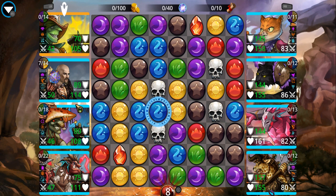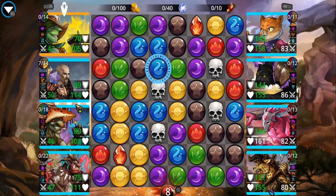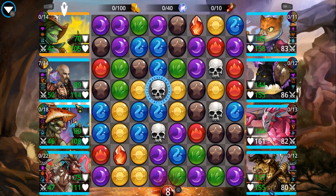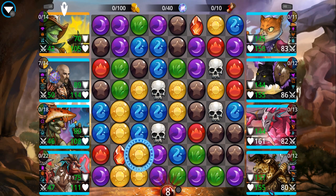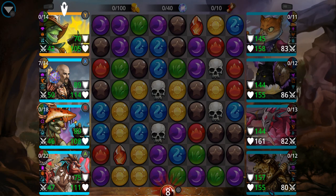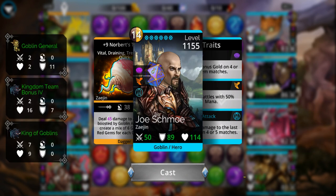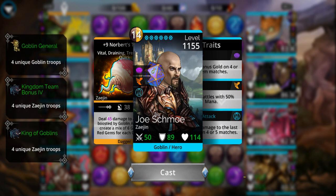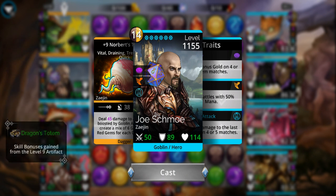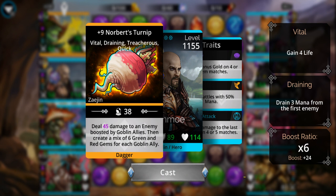I'm mostly addressing people that have never played this game before. Gems of War is a match-three game — I'm pretty sure you've played Candy Crush Saga, Bejeweled — you match at least three of the same color. Well this game has an RPG element. The colors you match correspond to a particular color of mana. In this example, if you look in the upper left corner of each card, you'll see their mana requirement — like this guy here requires 14 mana from either brown or yellow mana.